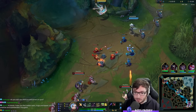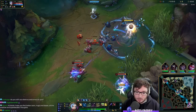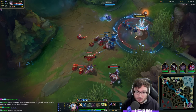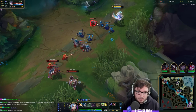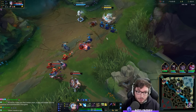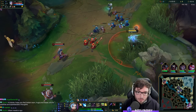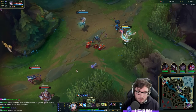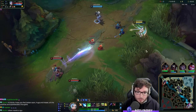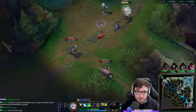Zilean's ult, if used properly, I can get a lot of value. Try and help get level 2 here - I think we should be okay. I'm using those bombs if I do get caught by a bomb on the minions because it denies Jinx a little bit.